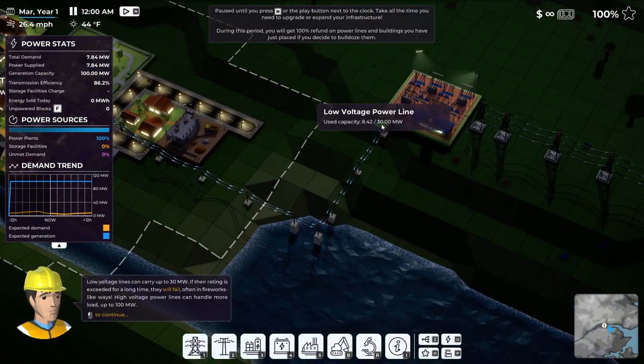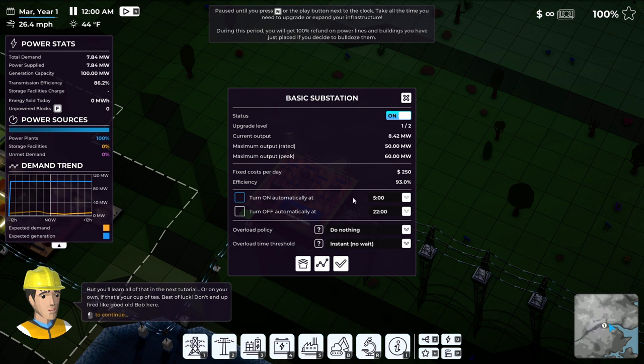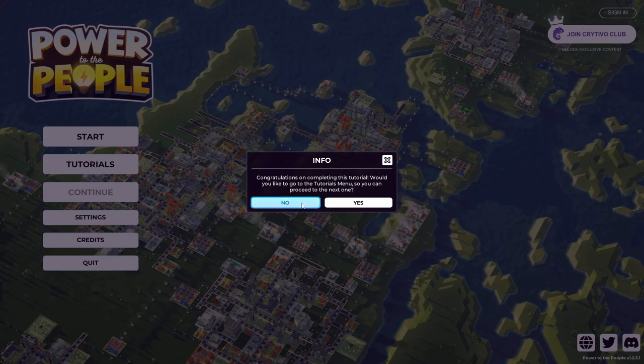Keeping it at peak power during several hours though might cause an explosion. There's maintenance, energy storage, research, and how weather affects your power grid. If you right-click on power plants and substations you have settings, like overloaded policy. That just ended the tutorial. Let's just start the main campaign.